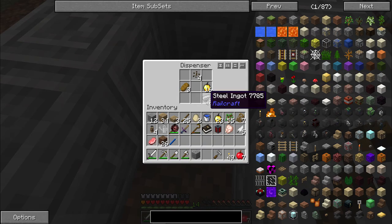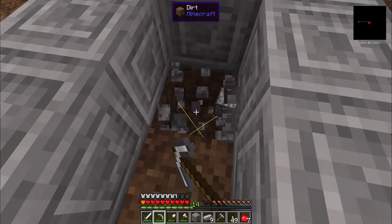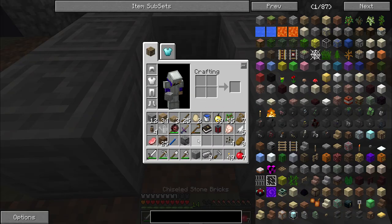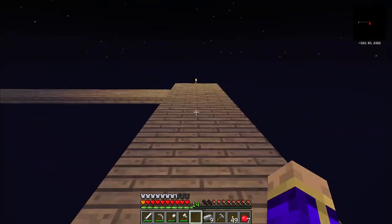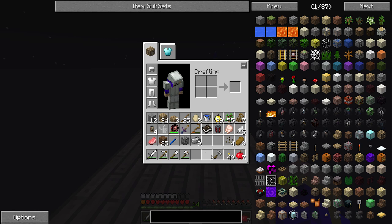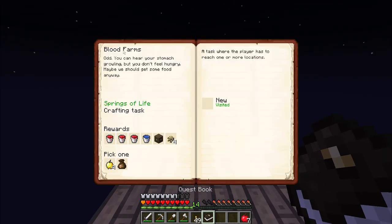Underneath that is a dispenser, inside of which is nine steel, 16 golden apples, three bread, and four melon seeds. We'll take that home with us - the dispenser as well as the resources. Now this only gets us one bucket of water; we need two to be able to create an infinite water source, but that's okay - this one will get us the initial stuff we need to start creating a farm, and the next step of the blood farm quest will reward another one.